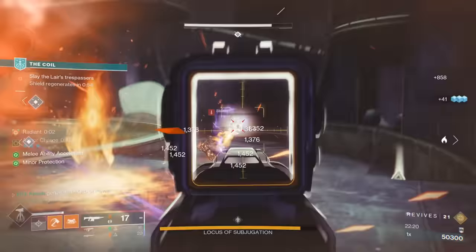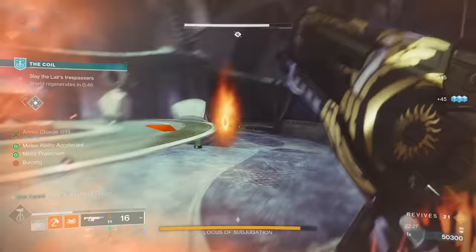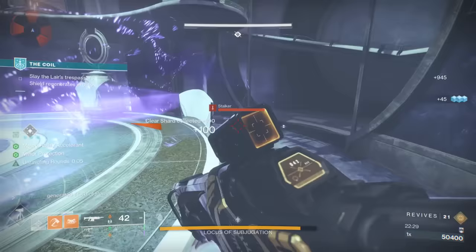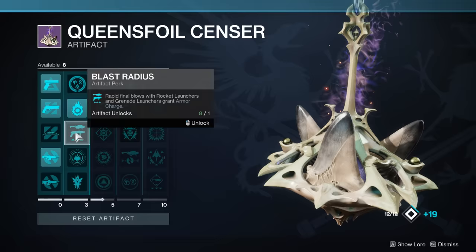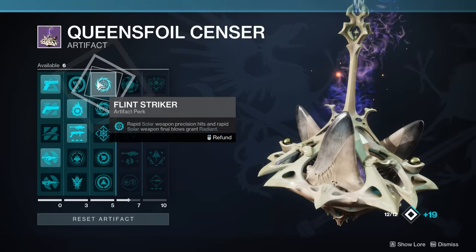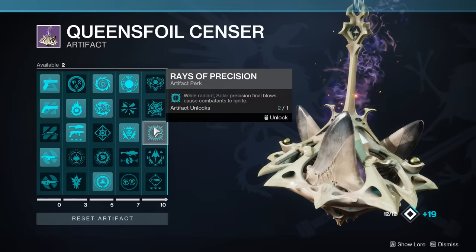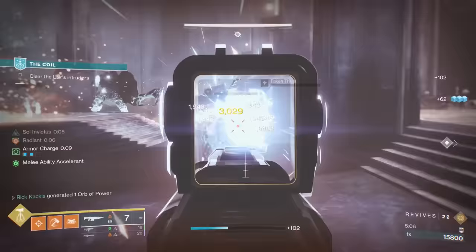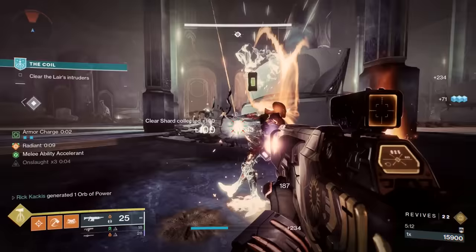The gameplay loop with Heal Clip plus Onslaught is insane — the damage output from Onslaught and the survivability from Heal Clip is literally everything you could want from a primary weapon. It's especially strong this season thanks to broken seasonal artifact perks that buff solar: Kindling Trigger makes Radiant cause solar weapons to apply Scorch; Flint Striker grants Radiant from rapid solar weapon precision hits and rapid solar weapon final blows; and Rays of Precision causes final blows while Radiant with solar weapons to make enemies ignite.